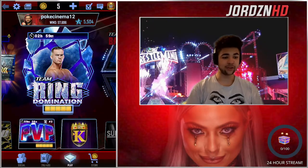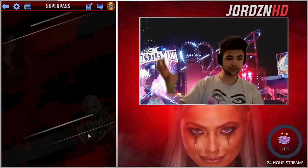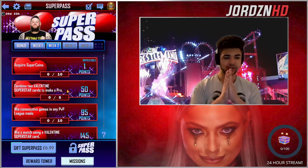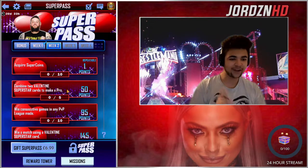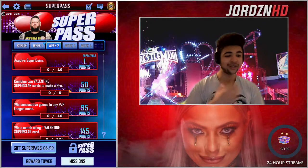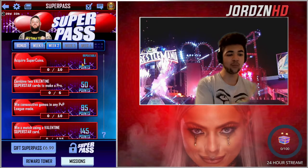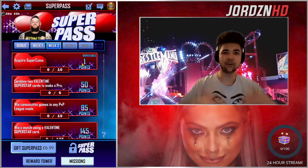Right then guys, welcome back to the video. Let's have a quick look at week two of the Super Pass that should have gone live today. There we go — missions, week two. So acquire Super Coins: 10, going to be easy. Combine two Valentine Superstars to make a pro — get them off the board, combine them into pros. You need five of those for 50 points. These are repeatable, so for every one you get out of the 10, you get one point for the acquired Super Coins, so obviously 10 points in total.